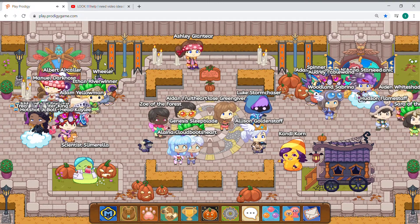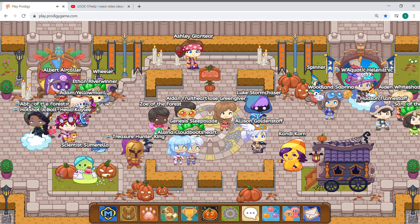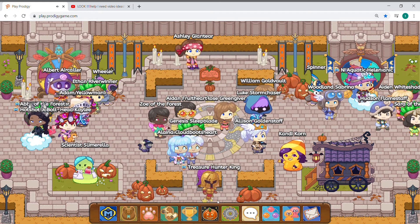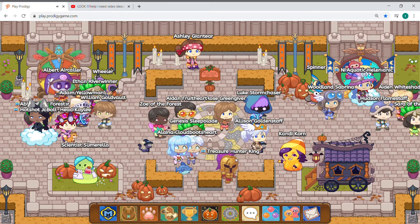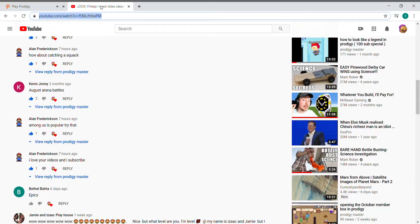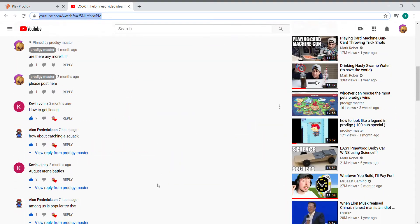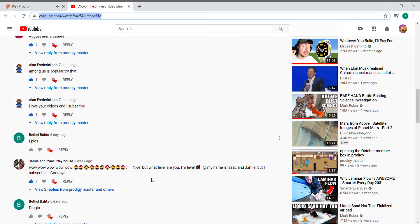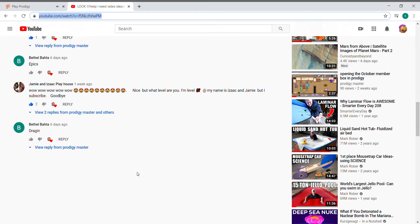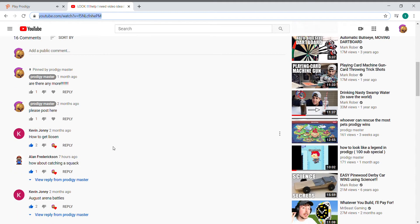Hello everybody, welcome to Prodigy Master. In this Prodigy video I'm going to be showing you how to get a Squawks. It's going to be kind of short — it's an easy pet — but somebody wanted me to do it. This comes from a video idea on my channel, so if you have any ideas go ahead and subscribe or post your ideas down in the comments.